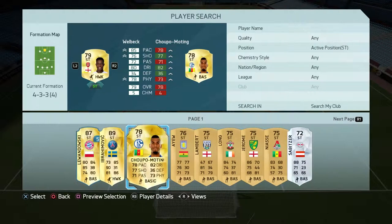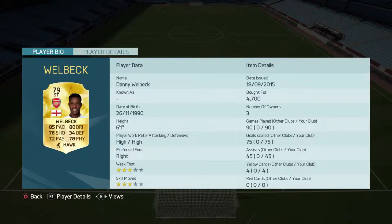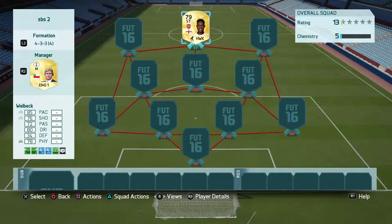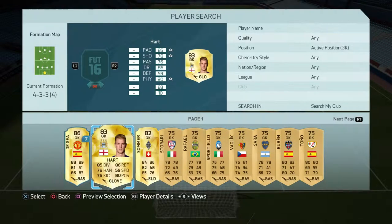I'm going to be building this squad around an absolute legend in his own mind — Danny Welbeck. Danny Welbeck, 79 rated. These stats for me are mostly online: 90 pace, 75 goals, 45 assists, four yellow cards. He plays very well. He probably gets back a little bit too much. Compared to Martial, he's probably the better striker simply because he doesn't track back as much. Welbeck is going to be the focal point of this team.